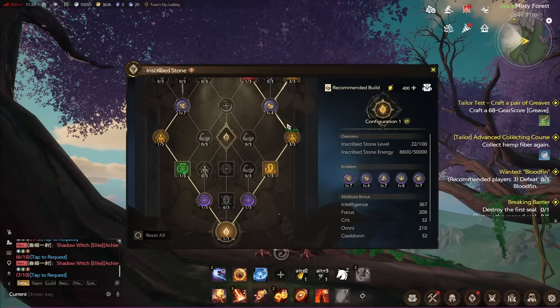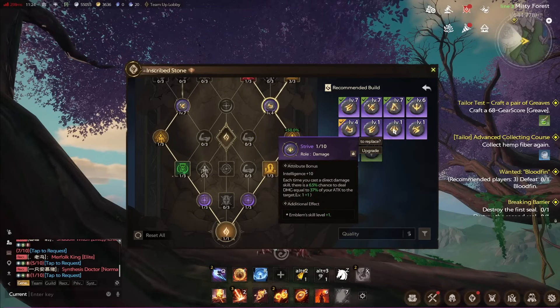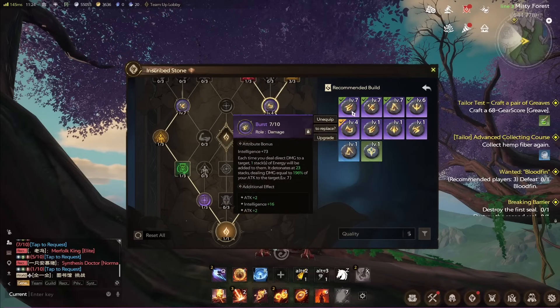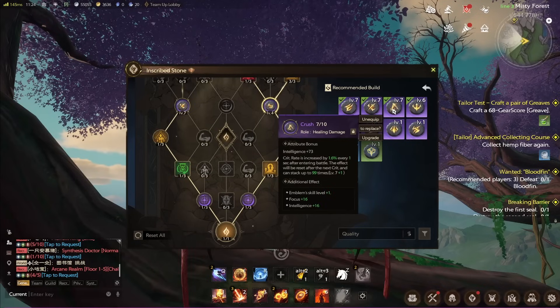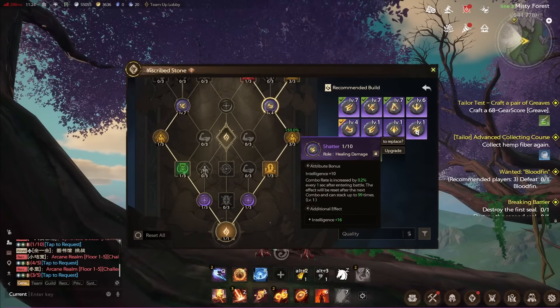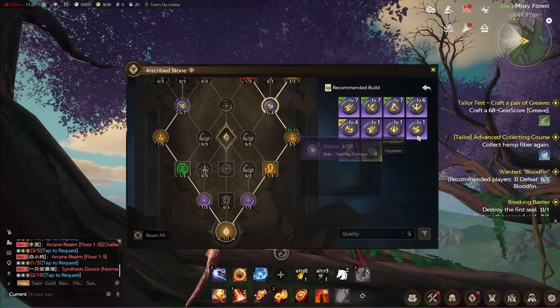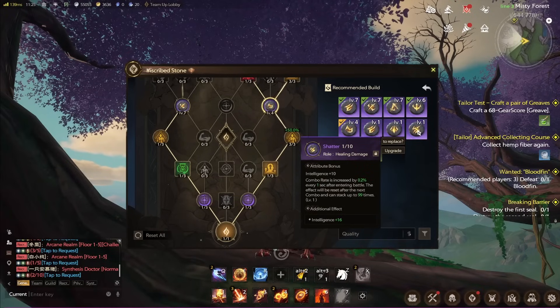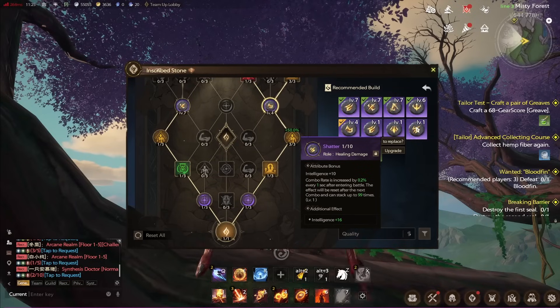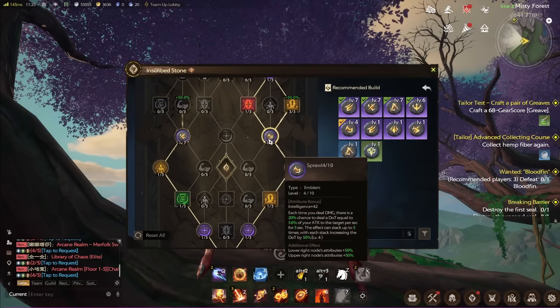If you're going to be doing ice, there's not a ton of difference. You would swap out the two crit damage ones for the combo ones. Shadow here is basically the same thing as Crush, whereas crit rate is increased by 1.6 every second and combo rate is increased every second. Note this one isn't upgraded while this is level seven, so the scaling is much different — 0.2 versus 1.6. You can level up your emblems and they gain additional effects. At level one this has plus 16 intelligence, but at level seven you have three additional effects, which can come in the form of increasing your nearby nodes.